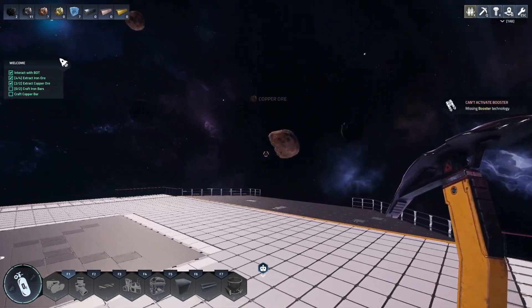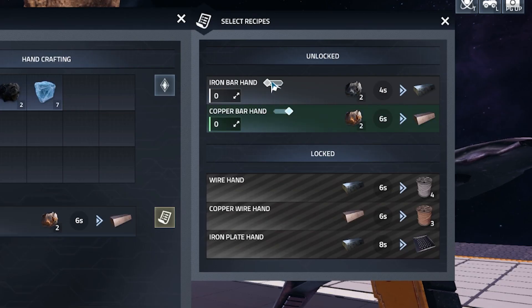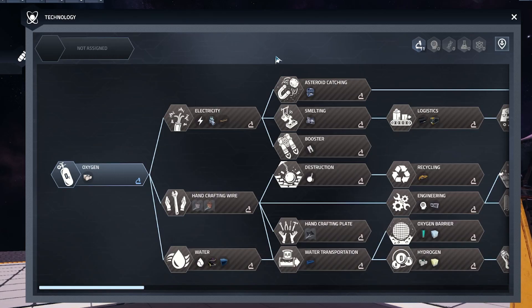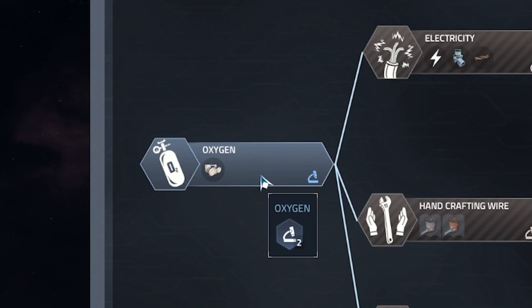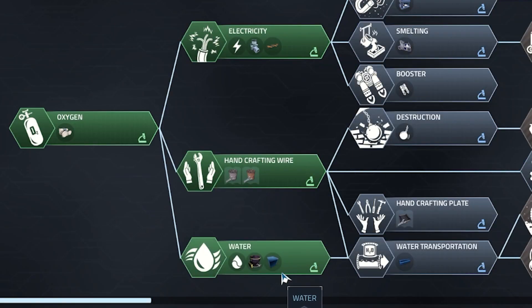I feel like I'm playing a different game altogether almost. All right, I have my materials, I have my inventory. I think Mr. Robot's telling me I can just auto-craft stuff, and then I'm being told I can upgrade stuff — like oxygen that I need to survive. And then electricity, hand crafting, and water probably.